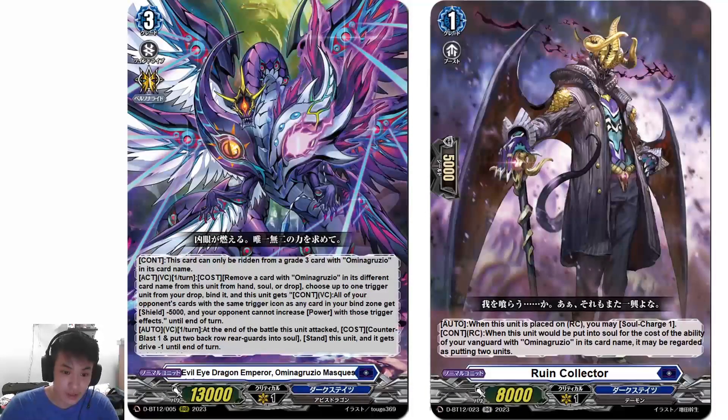The Mask of Hydrogrom is also in the same set. It can only be ridden from a Grade 3 Omina Gruzio. In the act, once per turn, remove an Omina Gruzio from soul, choose up to 1 trigger unit from your drop, bind it, and all of your opponent's shields with the same trigger icon as any card in your bind zone get shield minus 5000. Your opponent also cannot increase power with those trigger effects. It also re-stands, making it a re-standing Maskes.